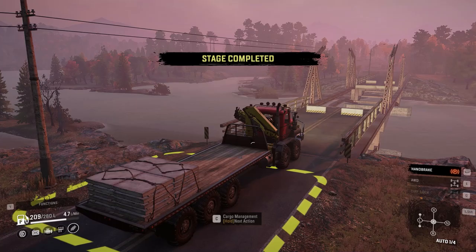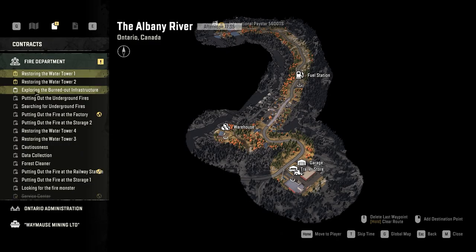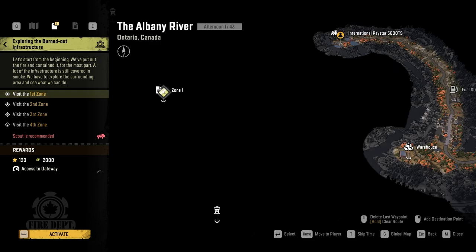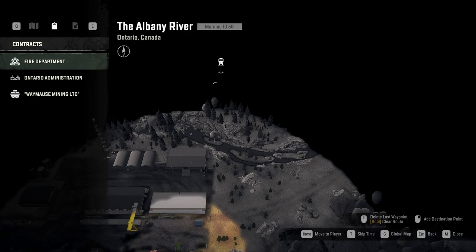After you completed the bridge task, it's time for some scouting. You can do scouting and this contract at the same time — exploring the burned out infrastructures and completing this contract would give you access to the burned forest. After you finish the contract, you can unlock this watchtower.